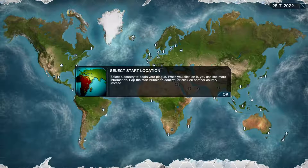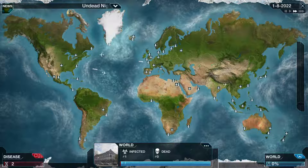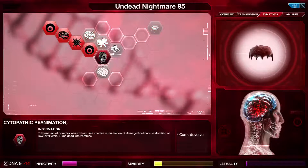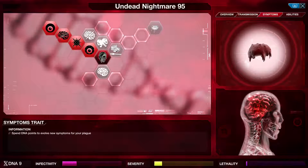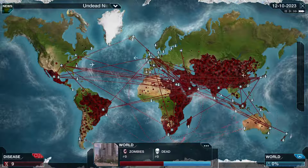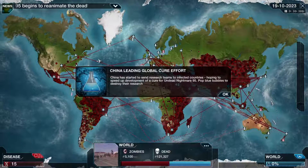Undead Nightmare 2 - the DLC that never came. I think we'll worry about symptoms sooner this time. I think I've already messed up though. Reanimation! Okay, we have gotten to reanimation. I just decided not to get Water 2 and hold off. I got Bone because I had to - and I chose to devolve Hyper-Salivation. Okay - reanimating the dead. Now we swap from infection to zombies.